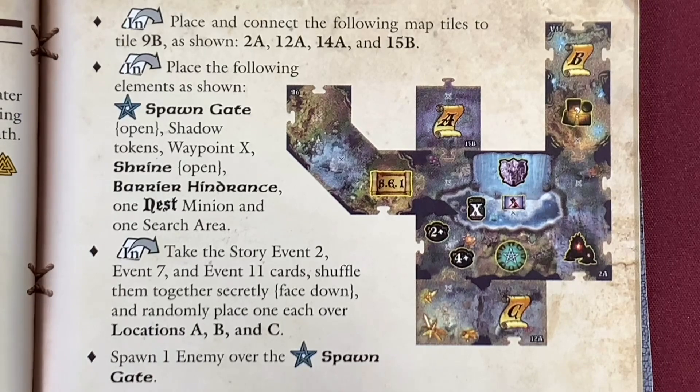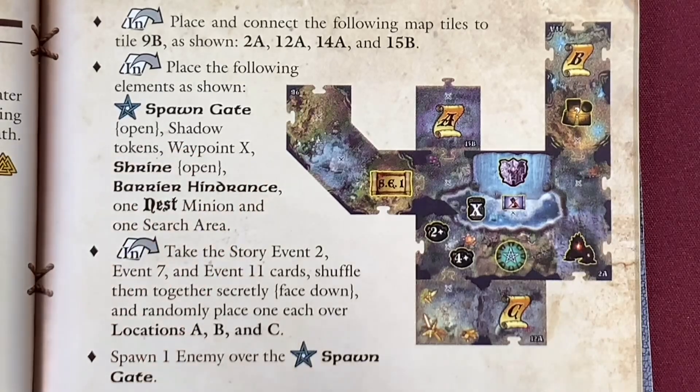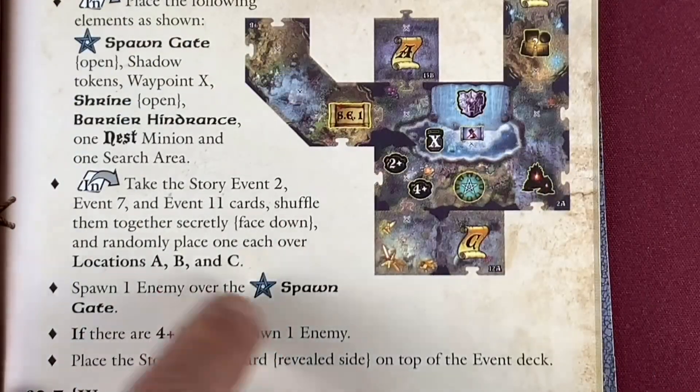Then we're going to place the following elements as shown: a star spawn gate — remember I placed that spawn gate somewhere else, so we're going to switch that and place it where it's supposed to go. We're also putting out waypoint X, shrine open, barrier hindrance, one nest minion, and one search area. On top of that, we're going to take story event cards 2, 7, and 11, shuffle them together secretly face down, and randomly place one in each of the locations A, B, and C. Then we're going to spawn one enemy at the star spawn gate — if there were 4 heroes we'd spawn another enemy. Finally, we'll place the story event 1 card revealed side on top of the event deck, giving us a little bit more time.